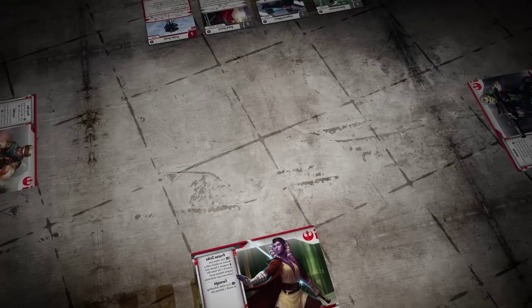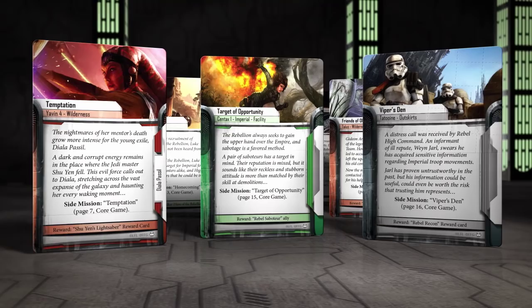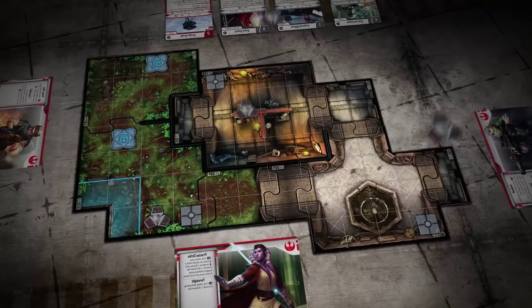The boards for these missions are constructed using a selection of over 50 double-sided interlocking map tiles that combine to construct a variety of Star Wars environments.